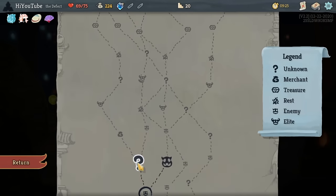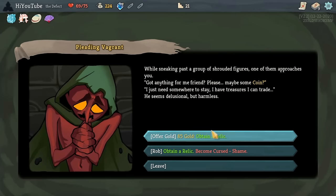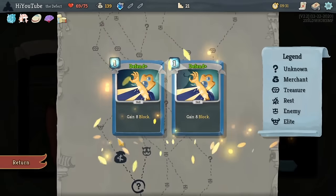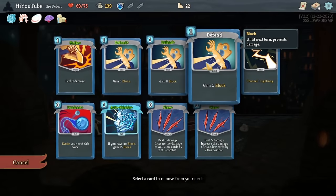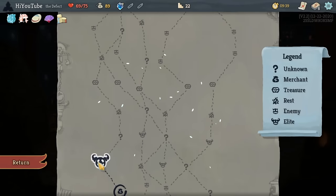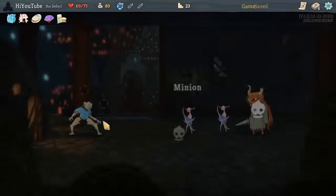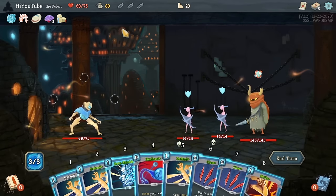We're offered another Claw, but again, we do not have the ability to afford adding more cards to this deck. So I skip that Claw and we'll grab another removal at the shop. Finally getting rid of that Zap because of the Frozen Core — keeping those orb slots free means we can just generate consistent Frost.